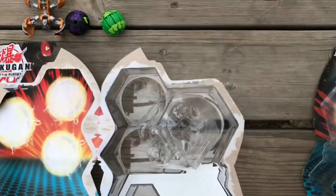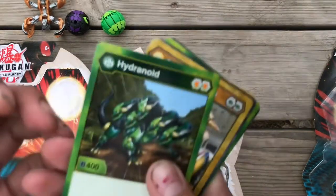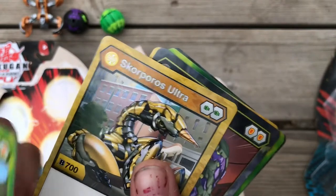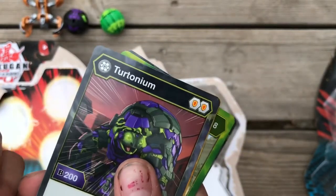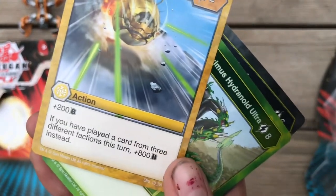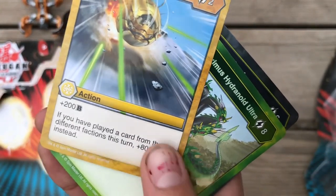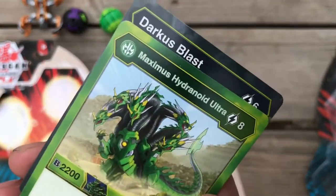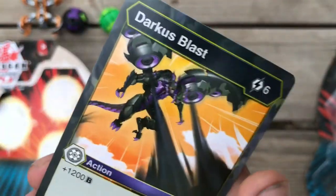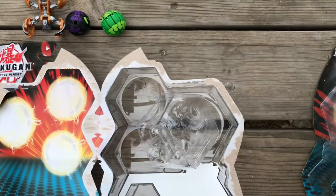That's the usual closing. Alright, let's get into the cards — we got Hydroid, Scorpos Ultra, Teutonium, Avalanche plus 200B. If you play the card for three different factions, this turns 800B instead. Maxis Hydranoid Ultra — he got the evo. Darkest Blast.